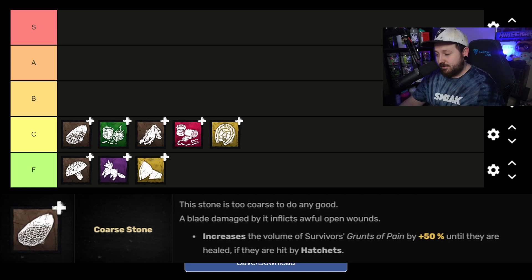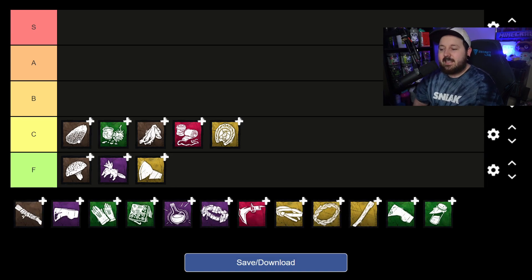Next is Coarse Stone, which increases grunts of pain by survivors by 50% until they're healed — effectively Strider on Huntress. On paper it sounds like a joke, but during our test stream I got value out of it two or three times in one game, which I found really cool. That made it deserving of C tier rather than F — although Iron Will hard counters this add-on, something to keep in mind.